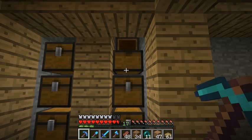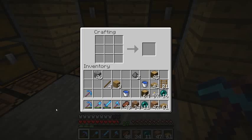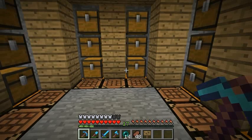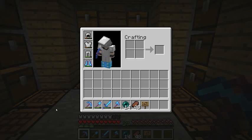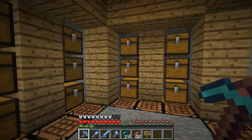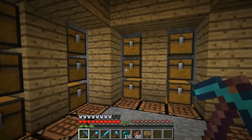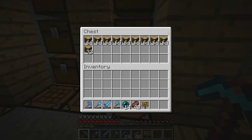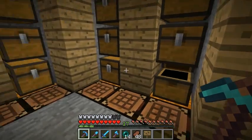We have 18 chests here. I'm going to empty my inventory before we get started. My inventory is empty and we're going to go through some of the numbers: there are 18 chests here and there are nine and a half stacks of jungle wood.